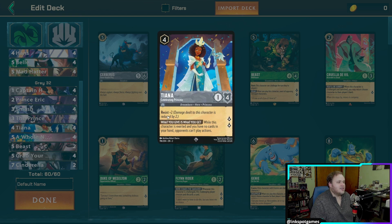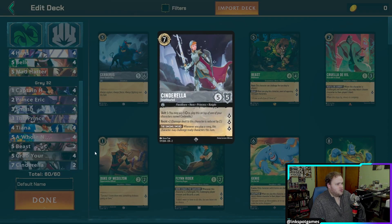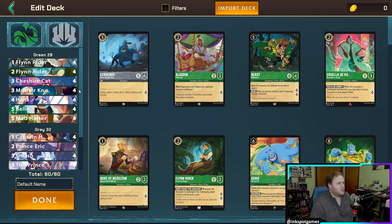I'm really high on Sienna, who has Resist +2, is not inkable, and only costs four. That Resist +2 goes great with her four blocking and quest for two lore. Even without the effect, she's a solid card — and the effect is really good because Steel tends to empty its hand, so stopping your opponent from playing actions is huge. We round out with four Whole New World, two Beast, four Grab Your Sword, and two Cinderella.